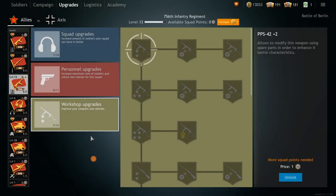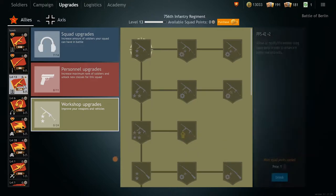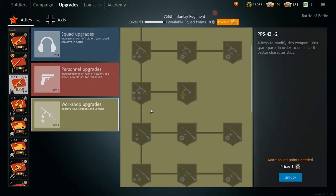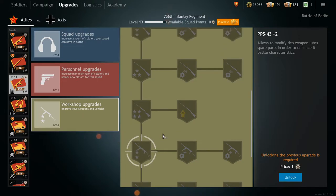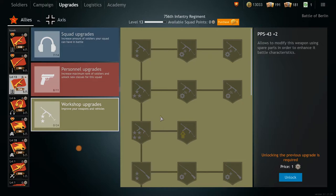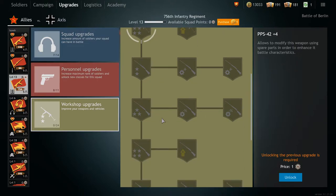Starting out with the Infantry Workshop Upgrades, I'll be covering the Assault Squad as an example. Each infantry squad has different Weapon Workshop Upgrades — for example, this squad has upgrades for the PPS-42, the Tokarev SVT-B, and the PPS-43. If you start unlocking weapon ranks and bonuses, it will be easier to upgrade your weapons. That's one reason why you should hold onto spare weapons before disassembling them, so you can get more out of the bonuses within the Workshop Upgrades.